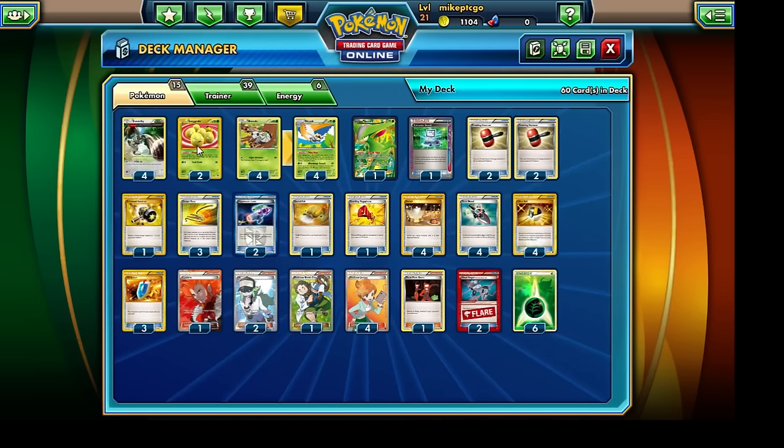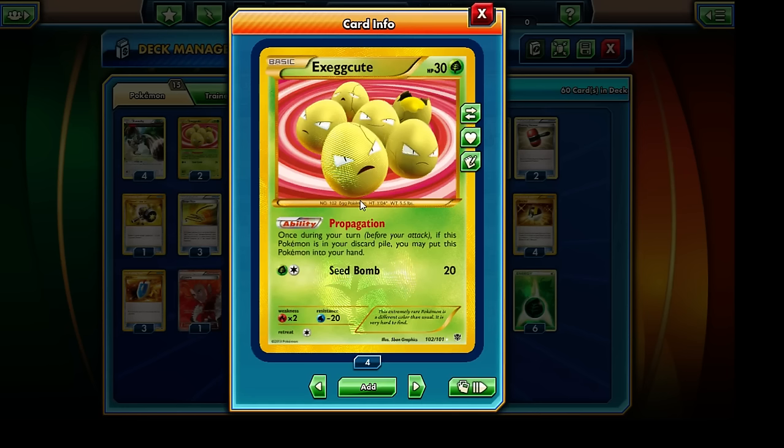The very last Pokemon in our deck is going to be Exeggcute. With Ninjask's ability, we're always forced to discard a card from our hand, and by doing so we're also able to discard the top card of our opponent's deck. So Exeggcute, with its Propagation ability, we can repeatedly put it into our discard pile, put it back into our hand, put it back into our discard pile, and so on. Exeggcute is just the perfect sort of partner with respects to Ninjask's ability. We are running two copies of it.